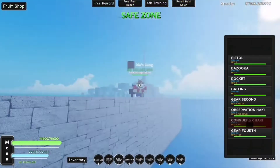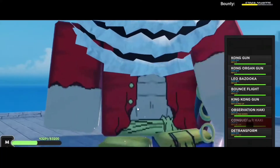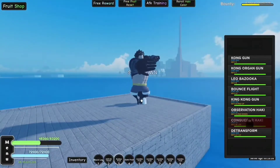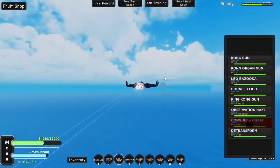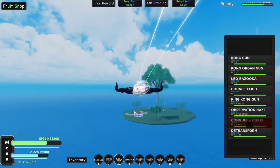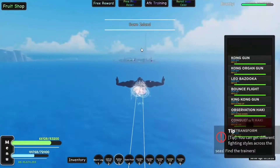Now that I've died to Luffy, I'm going to show you where you can actually obtain Gear 4. It's on Dime - that's the way you get to Gear 2nd, and it's also where Gear 4 is located. The boss has 15 million HP. My personal recommendation: go in with Chop, and you can AFK it. It's very easy to AFK with Chop because he literally cannot attack you when you have Chop.